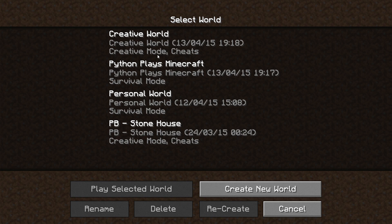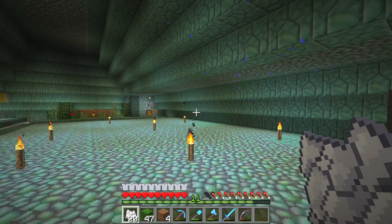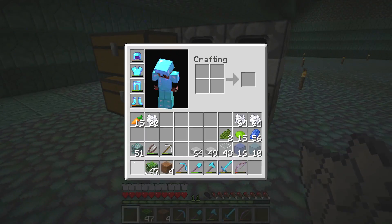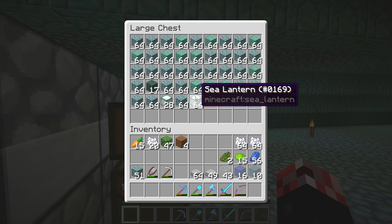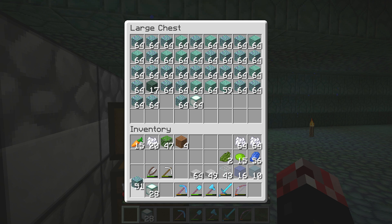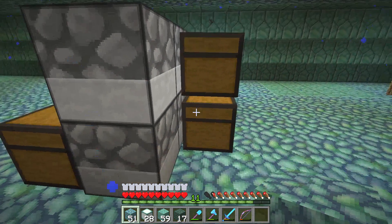Python did a good job of remembering what his world is. Let's go ahead and put these away. We're going to grab ourselves a bunch of prismarine-related blocks. One of the things I didn't incorporate on the creative world was sea lanterns — that could be pretty interesting. We need to incorporate them, otherwise I'm going to get mad, and I don't want to be mad.